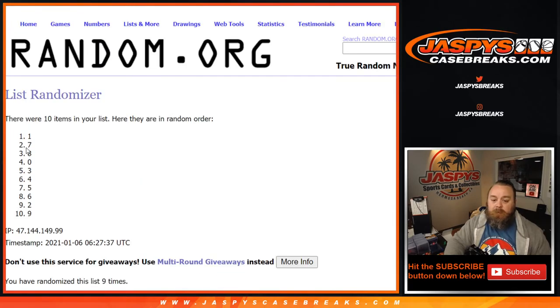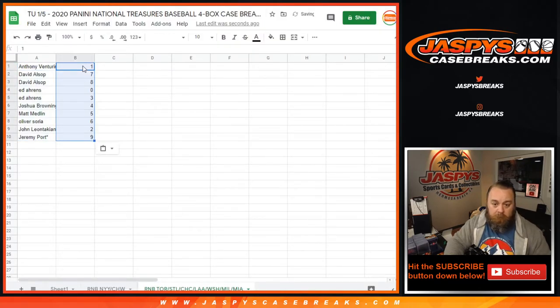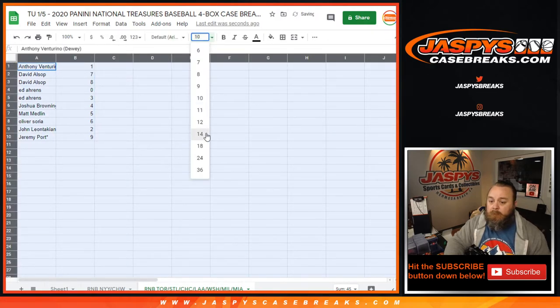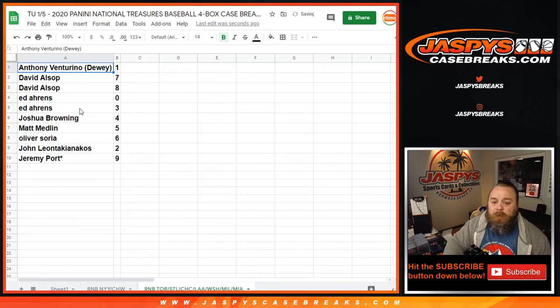9th and final time from 1 down to 9. Anthony Venturino with 1. David Alsop with 7 and 8. Ed Aarons with 0 and 3. Joshua Browning with 4. Matt Medlin with 5. Oliver Soria with 6. John Leontakianakos with 2.